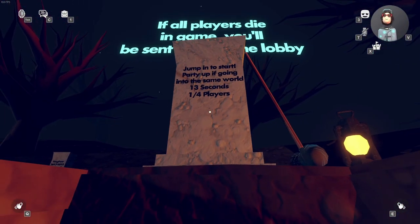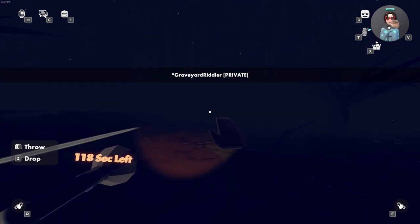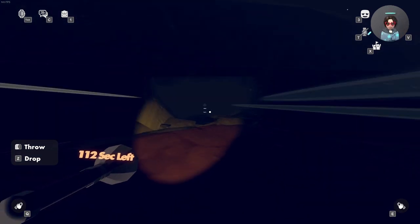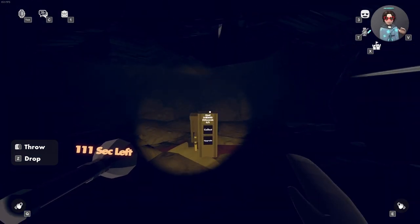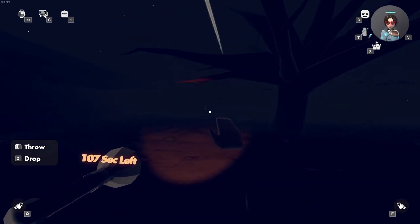Once you spawn in, immediately go forward and collect your flashlight. You'll then want to go to that white text right there, go inside of the cave, and click collect on the steel — it will start drilling steel. You'll then want to make your way out of the cave and to that white text right there.